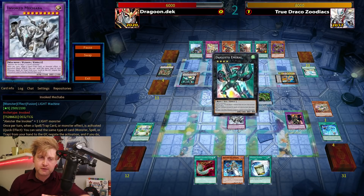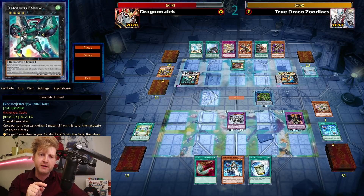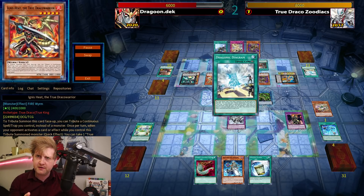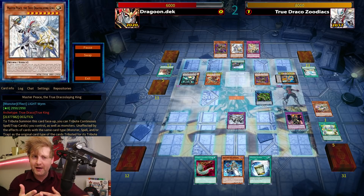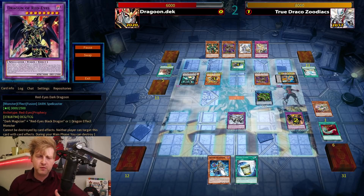Masterpiece, if Dragoon hasn't used its effect, stays at 3000 attack. Masterpiece is unaffected by spells and gets boosted by the True Draco field spell, gaining 300 attack — so that's around 3250. That's more than a used-up Dragoon, so I have to watch out for that.